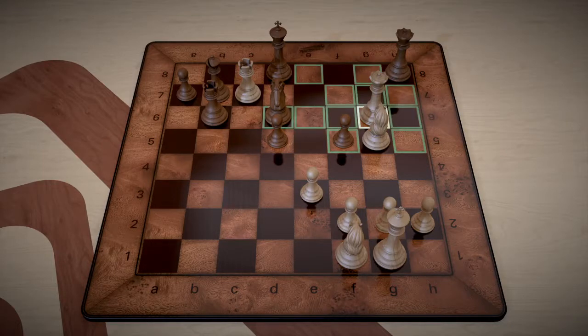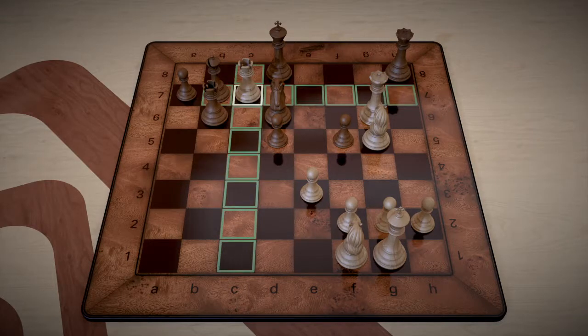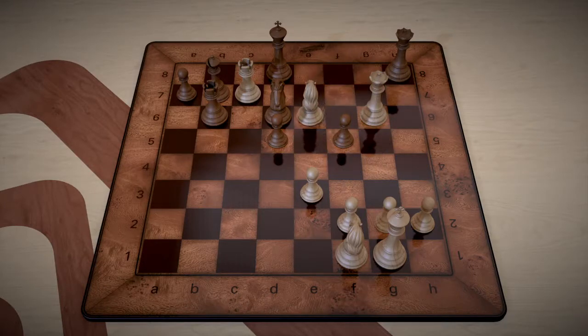We can't do that with the queen, and the rook is in good position but we can't get a checkmate with it either. We can get checkmate with the knight by taking it to the e6 square — that will put the king in check and also protect our rook on c7 from getting taken. So we're going to play knight to e6, and that's checkmate. That solves the problem.